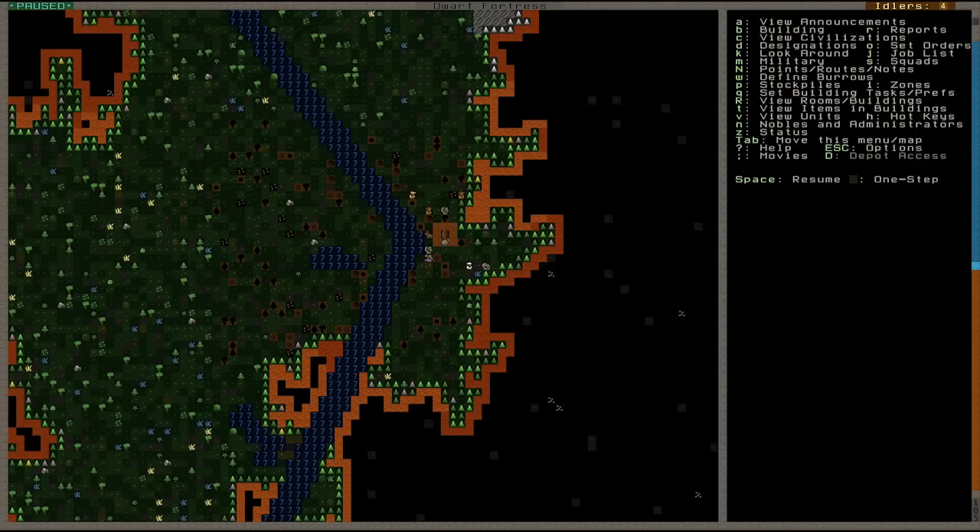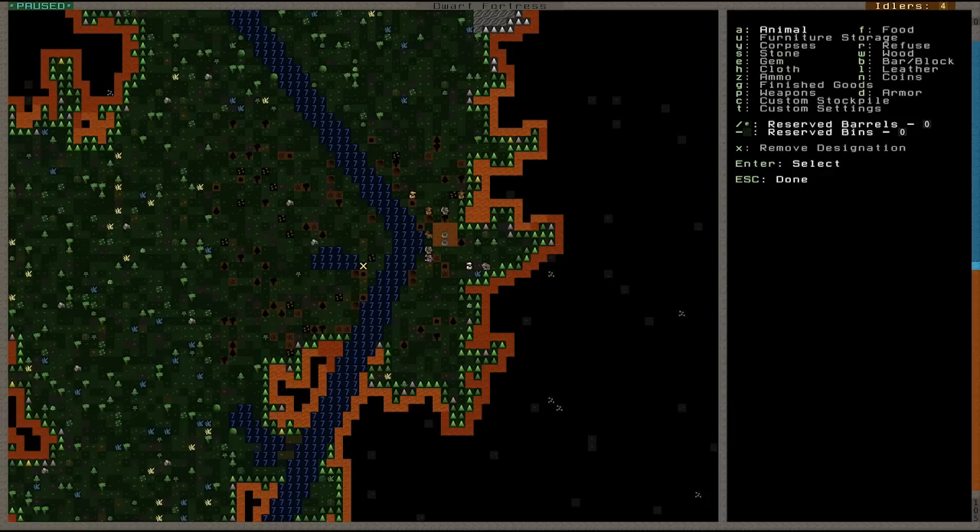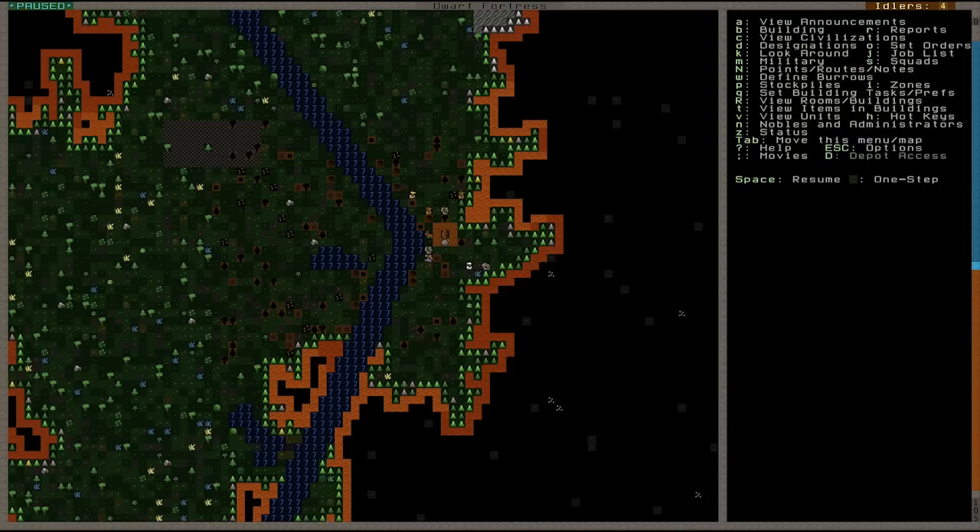P for stockpiles — now this is quite an important one and you'll be using it a lot. Let's set up a stockpile first. The first things you want are refuse and where you want the corpses put. So P and R goes to refuse. I'm just going to move up towards the top corner here, give it a little area — press Enter, move your cursor keys down a little bit, and there you go. That'll be a little refuse pile. We can do the same for corpses, so press Y and give it another little area. These are just different base default designations — you can get custom and get down and dirty with it if you really want to.